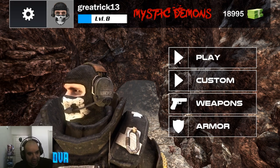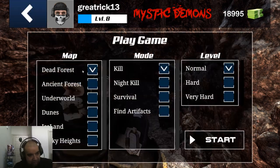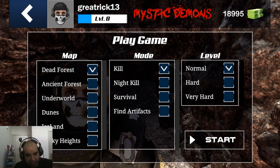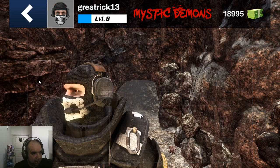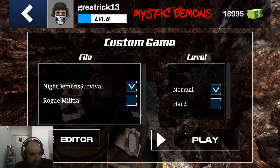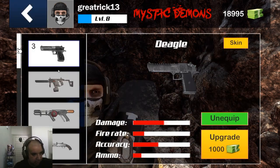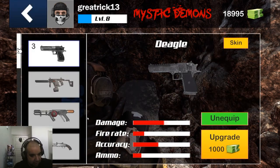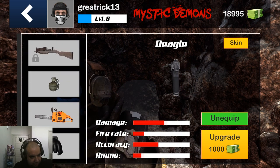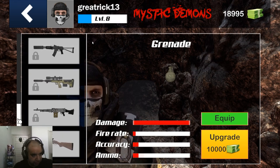Here's your guy — he looks kind of cool. There's no story; you just choose a map, objective, and difficulty, so you can customize some things. Simple things like changing your team and the starting weapons. I think at least four weapons you can upgrade. You level up and equip them here. Your money and level are shown up at the top.